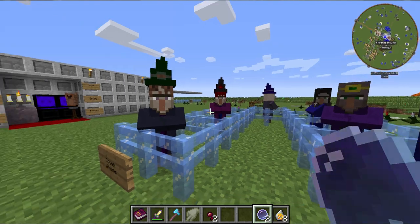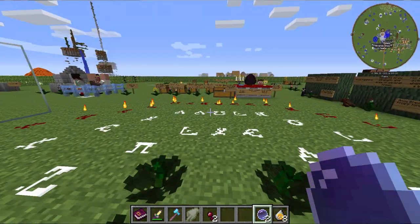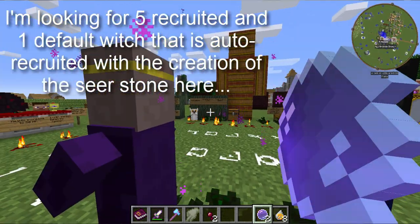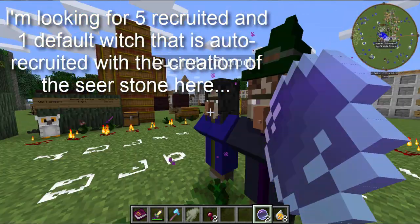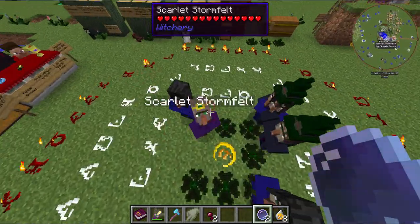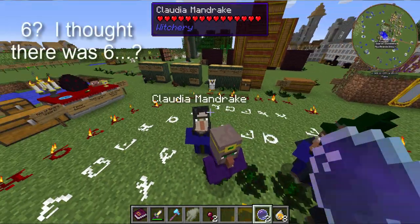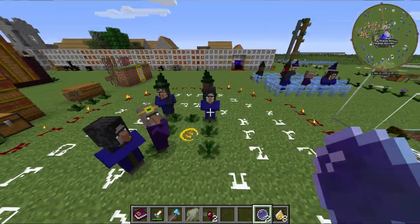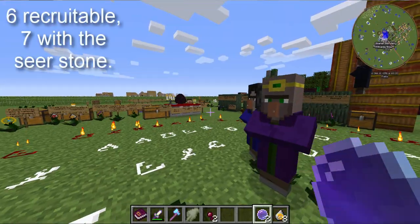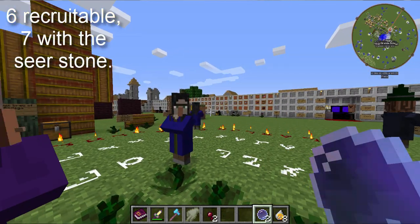I believe you can have a maximum of six recruits, plus you default with one. If you watch, I'll summon my coven again. I know it's one short now, but they're all here. There's just five, but I believe the maximum is six — might be seven under certain circumstances. Anyway, that's about it for now. Let's go on to the next item.